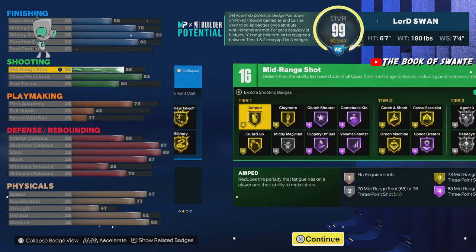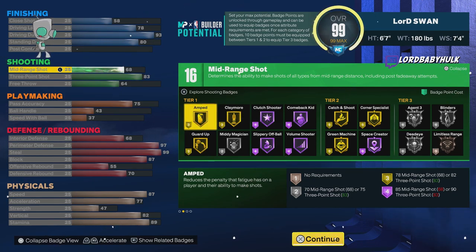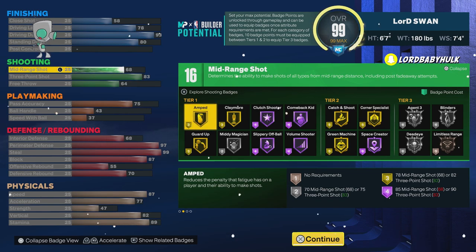Now this build you can make even crazier on current gen. For shooting you got gold claymore, gold catch and shoot at tier two — very important — and you got all the other shooting badges. The reason is the 83 three with silver agent threes. Agent threes is not just a fading badge; it's a stop-and-pop — anything you do, any movement, agent threes applies. This is another way to bail out the PG: they pass it to you in the corner, you run up to the top of the key and fade. These are comp moves but you can master them — wreck, pro-am, all that.